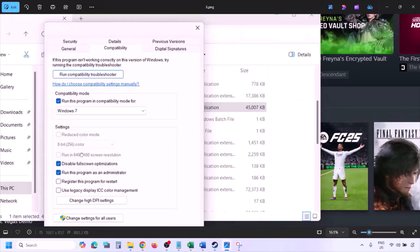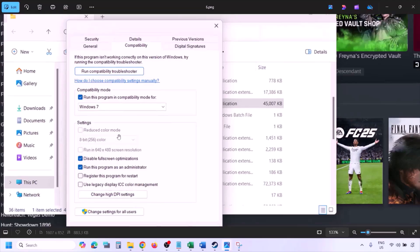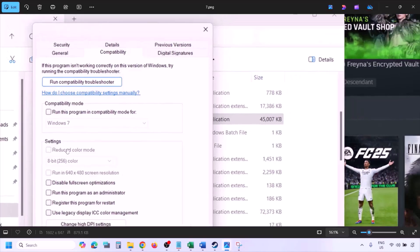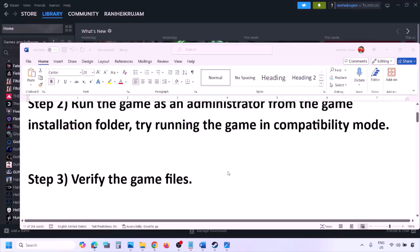If putting a check on all those boxes still doesn't work, uncheck all the boxes. Hit Apply and click OK, then follow the next step.